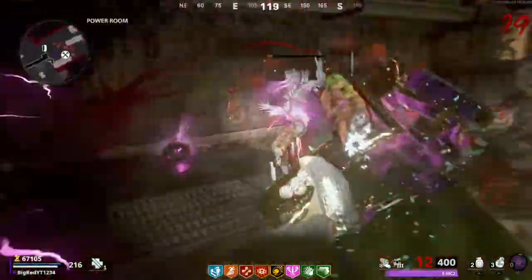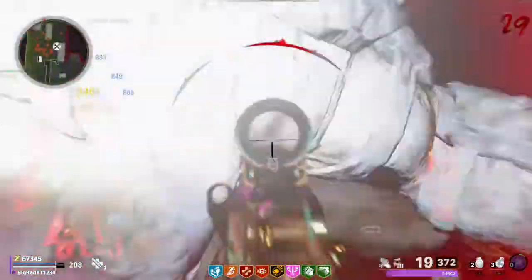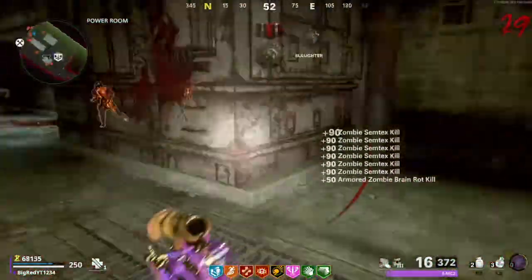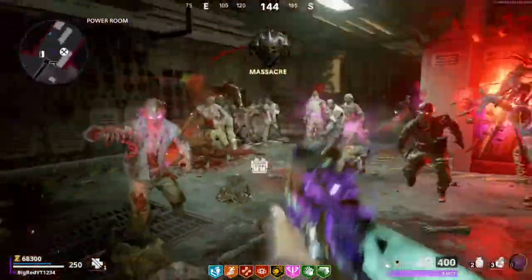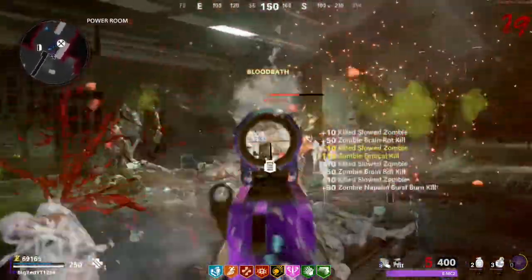You're also going to want to have Ring of Fire equipped as your field upgrade if you want to focus on getting this gun done as quickly as possible. But if you want your field upgrade to act more as a safety net, I would recommend using the brand new Tesla Storm — it is by far one of the best field upgrades in the game right now, and I'm going to be making a whole other video talking about this in more detail.